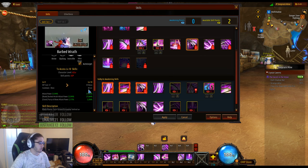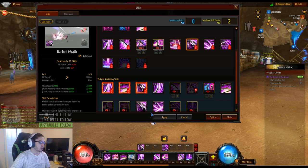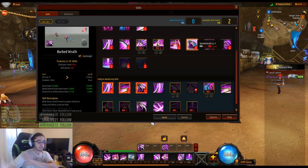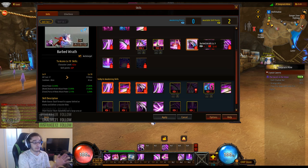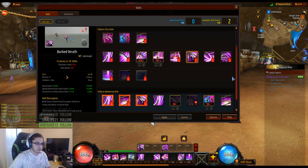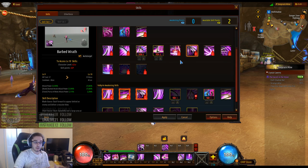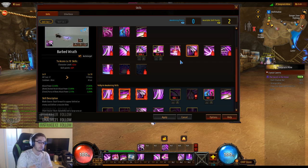One of my hardest hitting skills is Barbed Wrath, which has a 40-second cooldown, but you can have three charges of your EX gauge. On a boss fight, I could initiate with regular Barbed Wrath and then use the EX version, because the EX version doesn't share the regular cooldown — it's its own separate mechanic. This offers a bit of customization in how you play. You cannot max everything but you can max about 80% of skills.